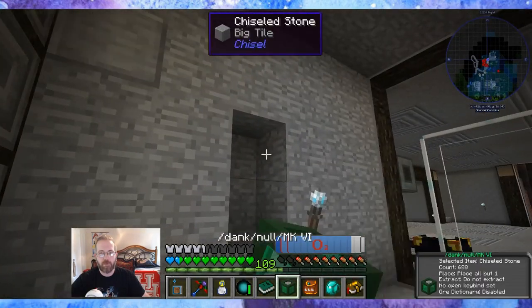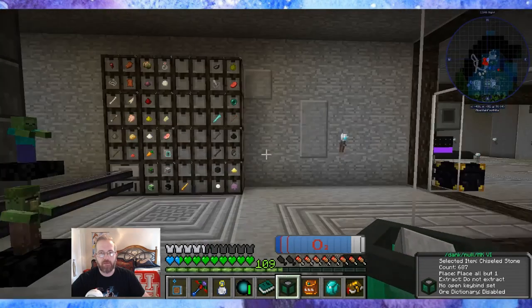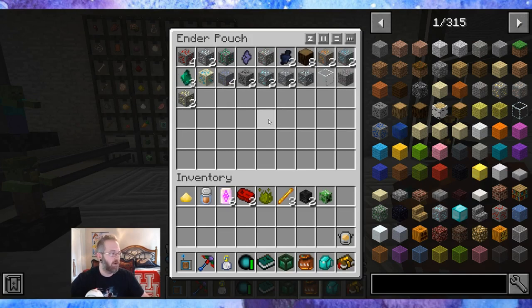That's kind of frustrating — I put holes in the wall because my pick is too strong. I'll just plug that real quick; I know it's a different type but it's better than a hole. Ender Pouch, how are you doing? Everything from the Void Ore Miner Tier 5 is going to the Space Station. The Void Resource Miner Tier 2 is also going to the Space Station.